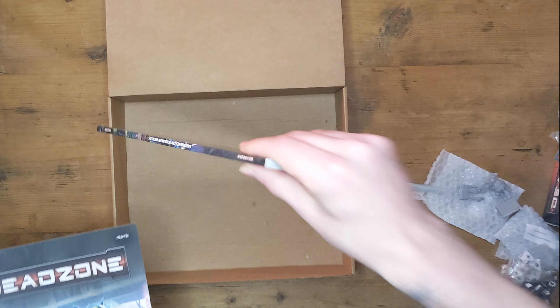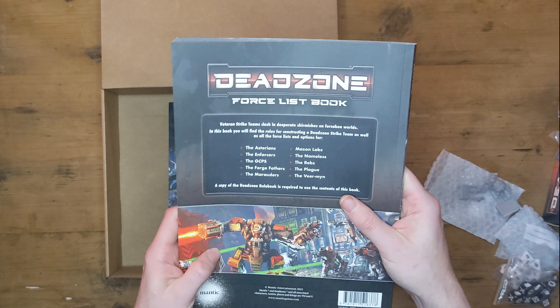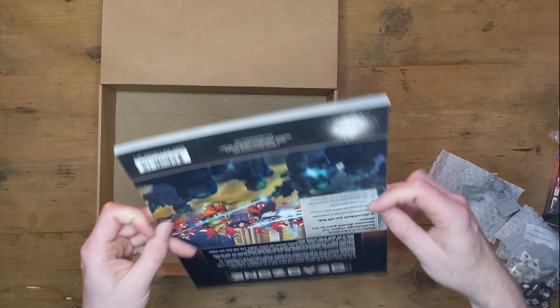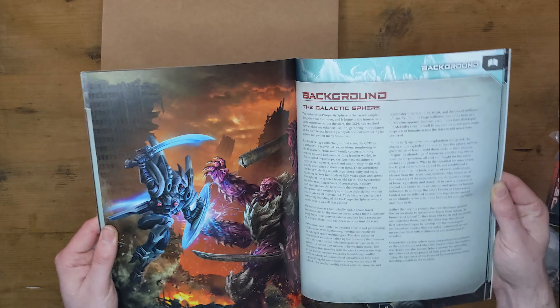And then we have the two books you need to play this game. You've got the force list — it's the same as the previous box set's rules — it's got all the troops in there. If you want to go for your Maize and Labs, or your Marauders, or Forge Fathers, all the rules for all the teams are in here. At the back we've got the Asterians, Enforcers, GCPs, Forge Fathers, Marauders, Maize and Labs, Nameless, the Rebs, the Plague, the Veer-myn, and the Vermin — all of them. And you also have the rulebook — everything you need to play the actual game — with example scenarios and a bit of background.